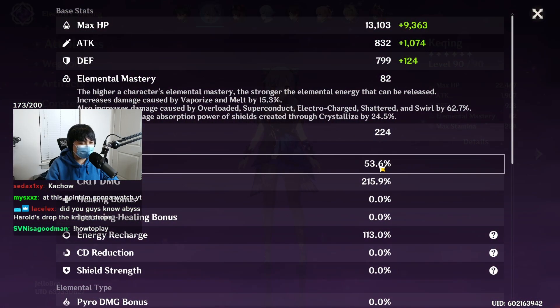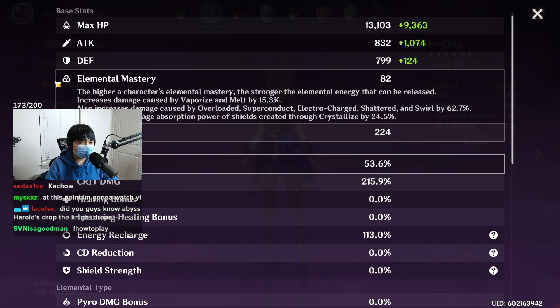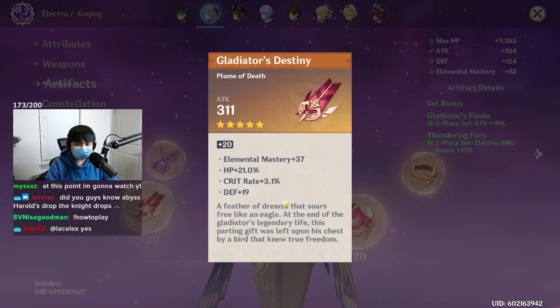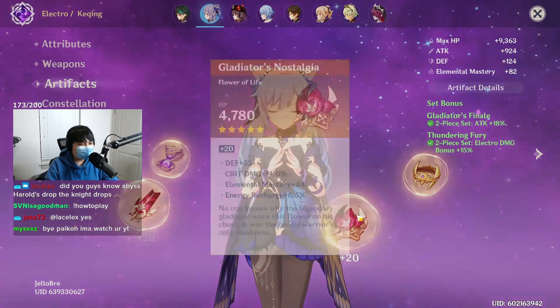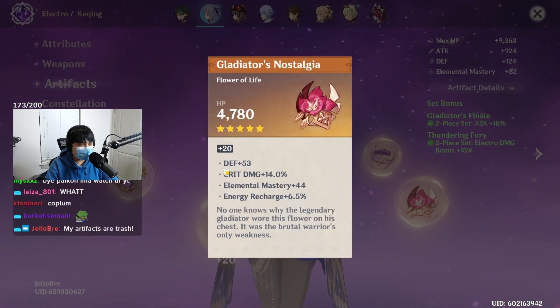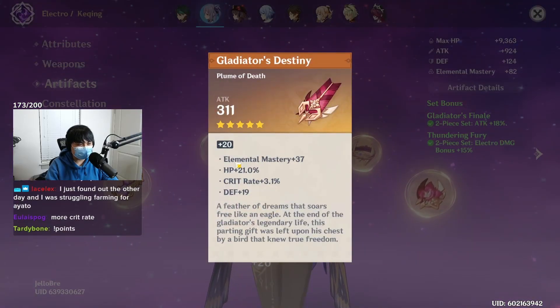Let's see your stats — 53 crit, 215 crit damage, that's pretty good. Your plume needs a bit of work, and your flower needs more work too. You need crit rate and you need to roll higher on crit damage — same story on this one.